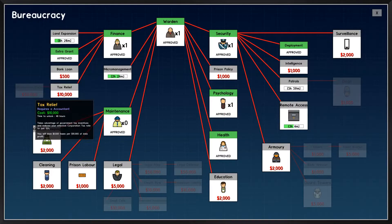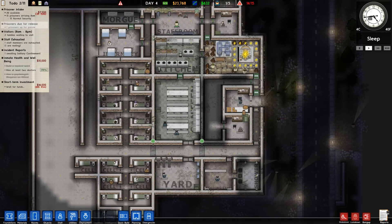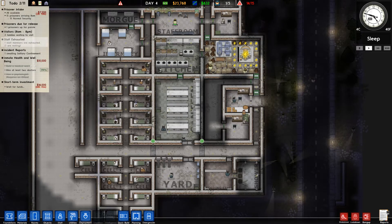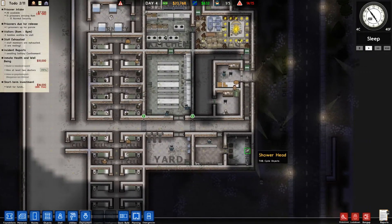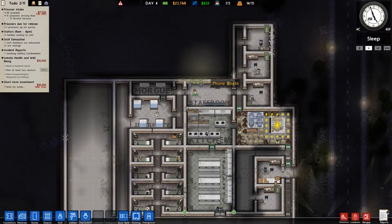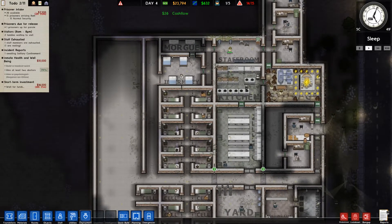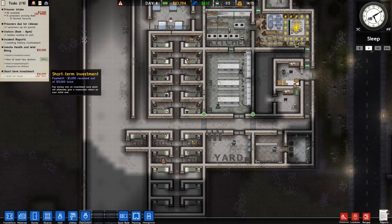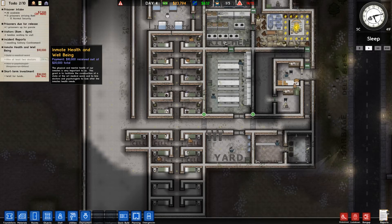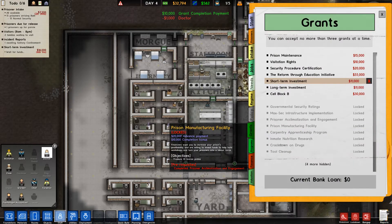I guess because there was no one there to keep it open — we have a prisoner just stuck there. They are coming soon though. We got our money — okay cool. Let's unlock bank loans because we'll need them pretty soon. We have one prisoner up for parole but we don't have parole yet. We don't have visitation yet either. Parole and visitation are definitely things I need to do. We need to hire a second doctor, and that's all we need to finish that one.